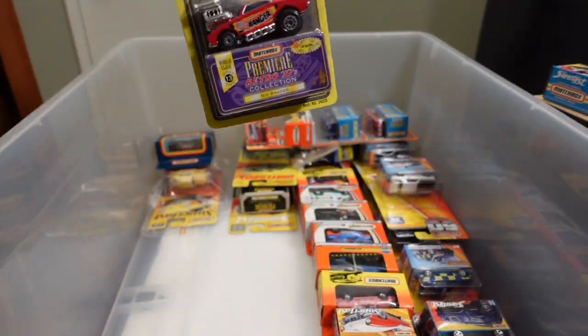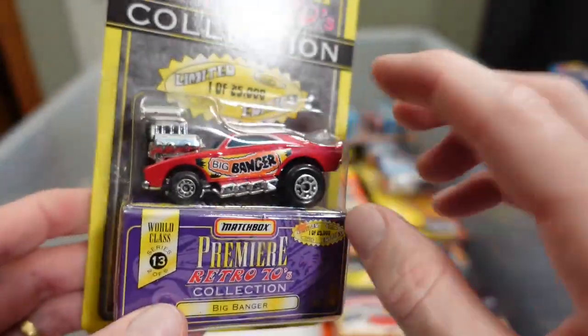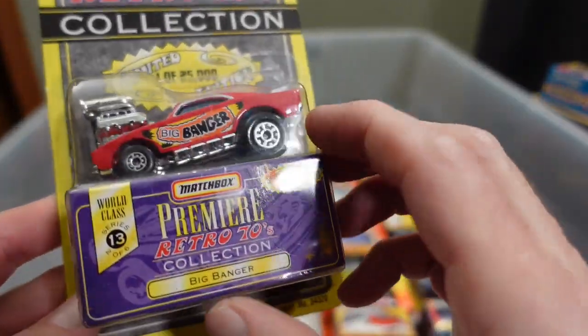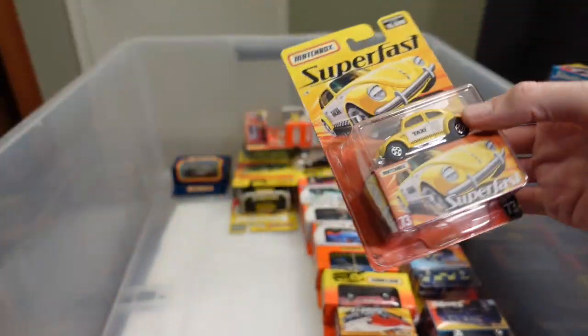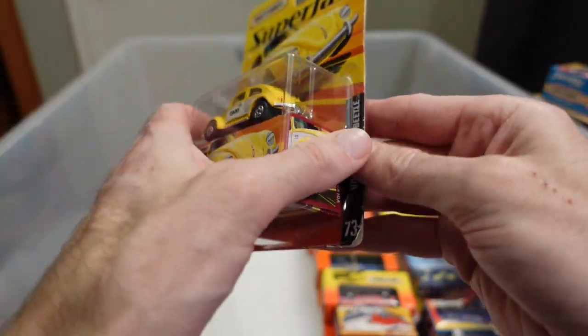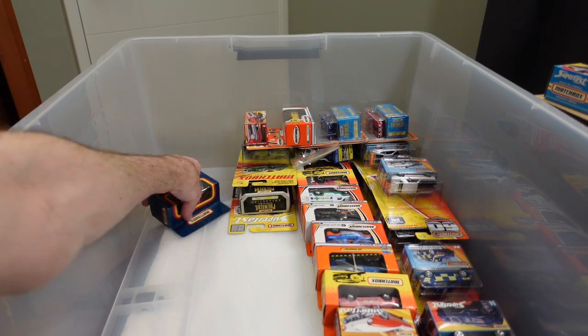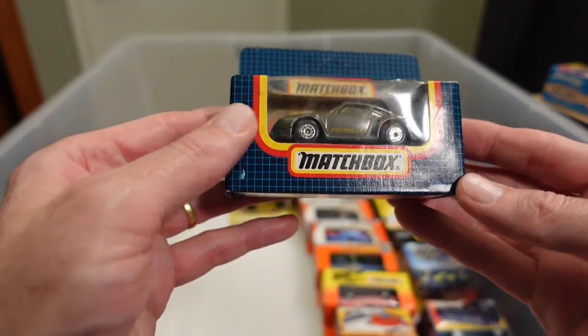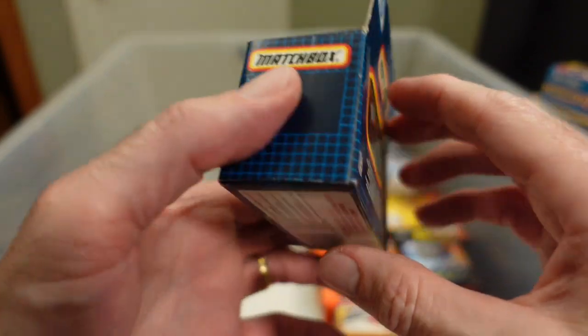Lots of metal there, and I have this in the regular from the '70s but this is a premier version — a little bit more detail. A big banger — original is best but that's a nice addition. And I thought this was pretty special, putting it in a sandwich bag — Volkswagen Beetle in the taxi livery, very nice. Got to get longer arms or shorter tubs — the Porsche 959, unpunched box, looks pretty nice.